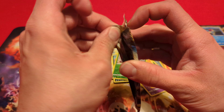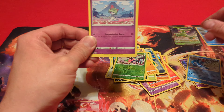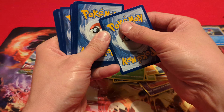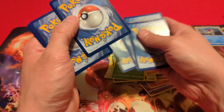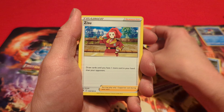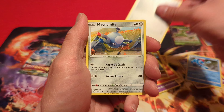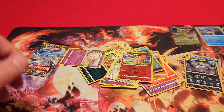Getting holographics, but not VMAXs or any of the good stuff. Onto this Astral Radiance pack. Here is that code card for that Astral Radiance pack. Starting off with the Electric Energy, Gusty Pick, Zissou, Corellia, Ralts, Nickit, Togepi, Chatot, Magnemite. Rapidash is the Reverse, and a Holographic Absol is the Rare. So far, three holographics.